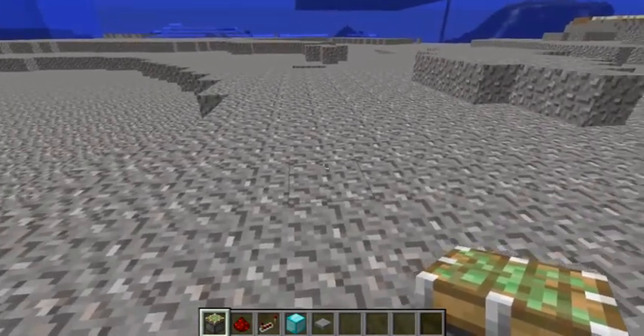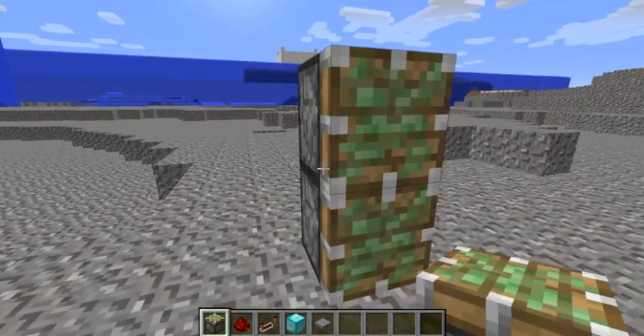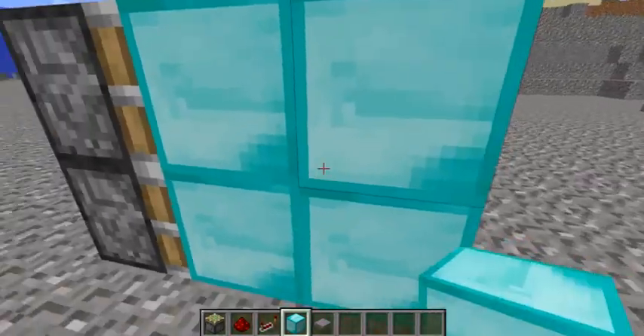I don't know if I have the right materials, but for now this is good. First, place two pistons right here. Block of choice there, another block of choice here.